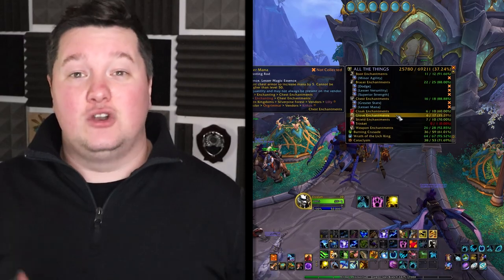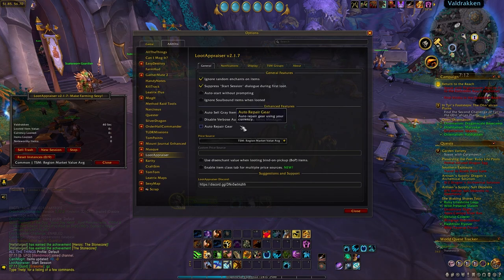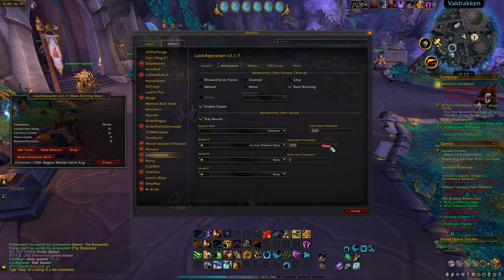Last but not least is Loot Appraiser. Loot Appraiser is really useful because it keeps track of all the various items you're farming in a nice little box. When you get something really valuable it will pop up and say you've just made 20,000 gold from this item that you farmed.